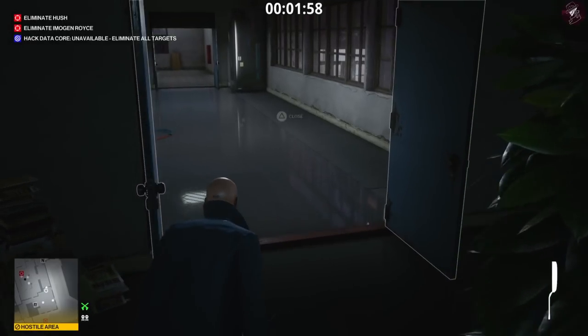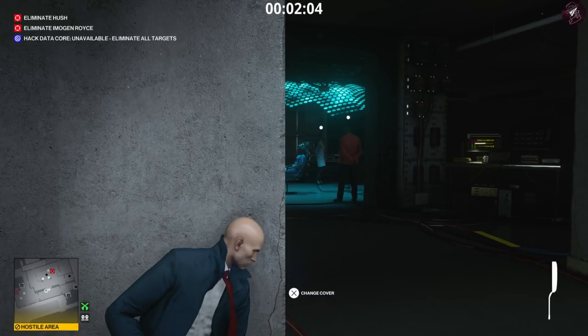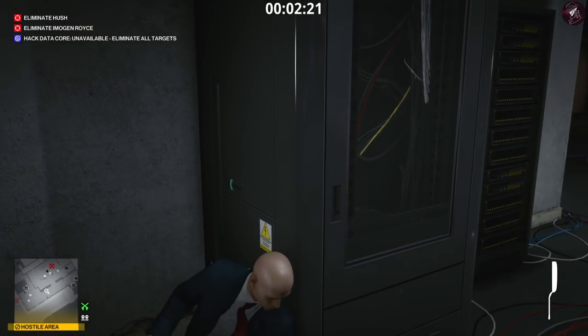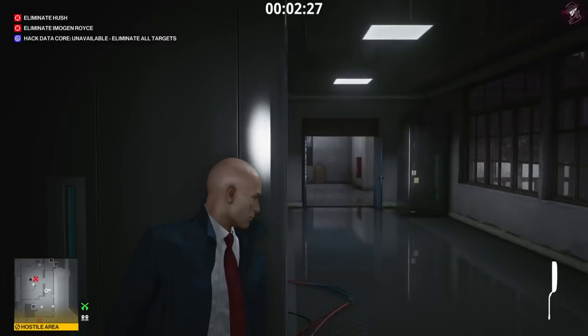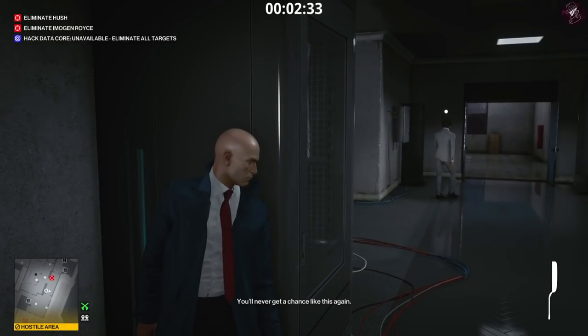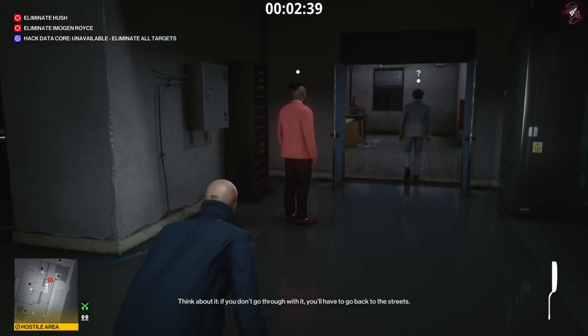Grab the frying pan right here. At this point we just need to wait for Hush to come through. He's going to have a bodyguard with him in a pink suit. I'm going to smack both of them in the head and then take out Hush. We just need to remain patient here. This is one of the best ways of getting him because he always passes through this area. The reason we turned off the satellite at the start is so he comes out just marginally faster - probably saving about 10 seconds - and we get fewer enforcers in the area to our left.